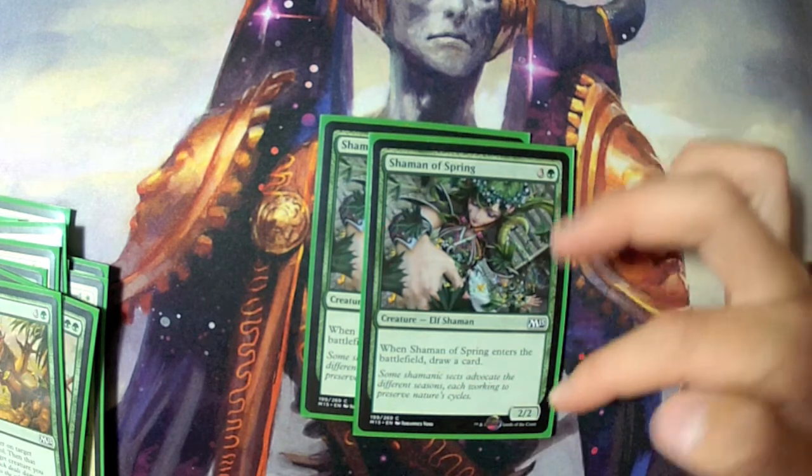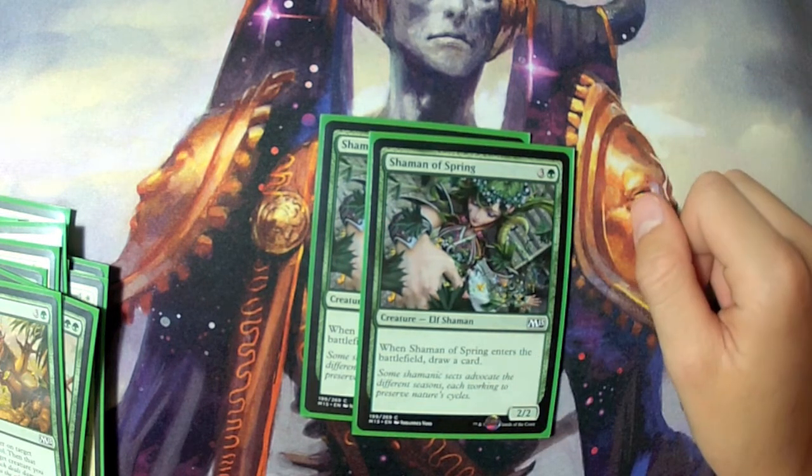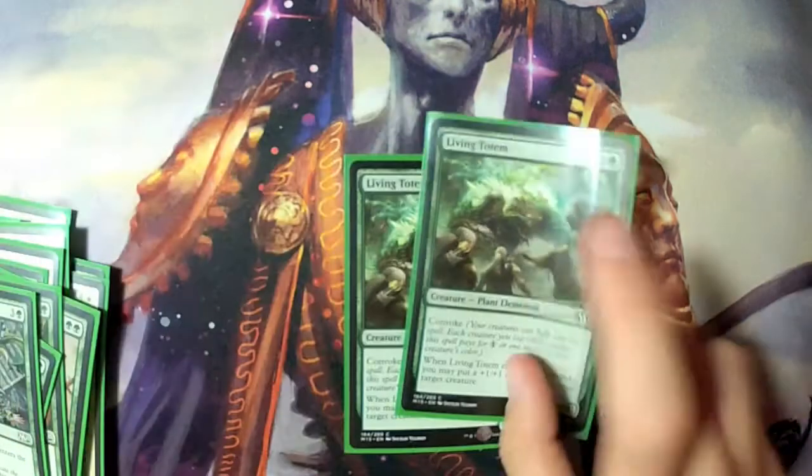Two Shaman of Spring — mainly just to draw a card. A lot of times I would sacrifice this to Life's Legacy after drawing three cards. Any card draw in green is always playable. Then we have two Living Totem.